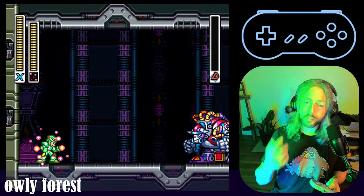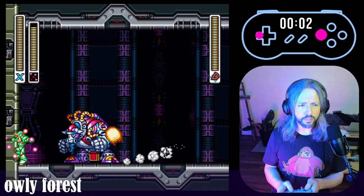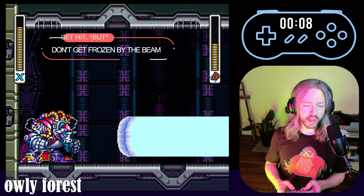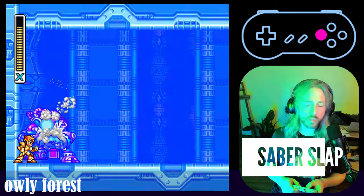For every boss fight up until this one it's been pretty much the same strat on your feet. Well, for Blizzard Buffalo, it's exactly the same strat — so we're going to do this again. Avoid him because we don't want to get hit by the freeze ray, and then you slap him. Saber slap.